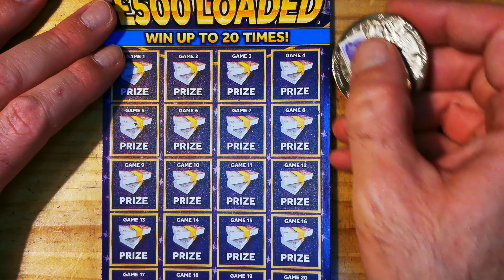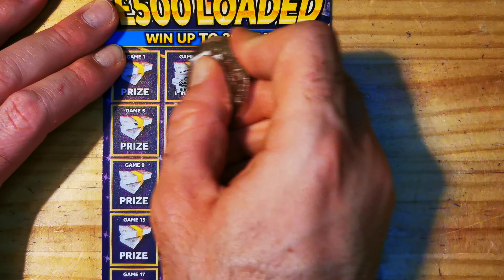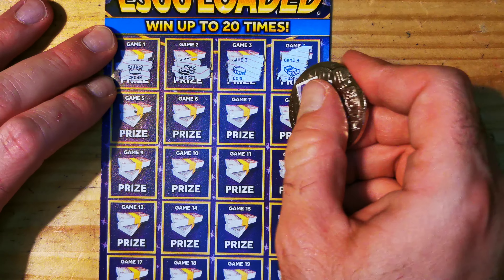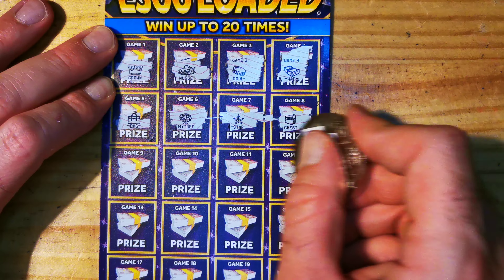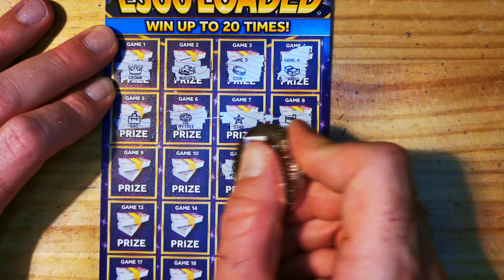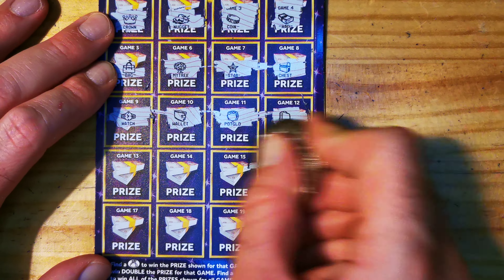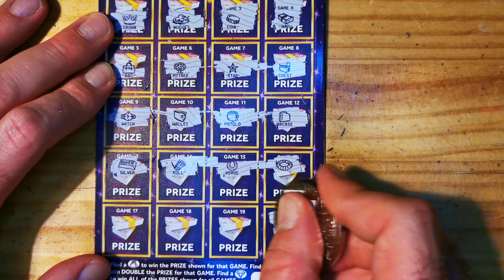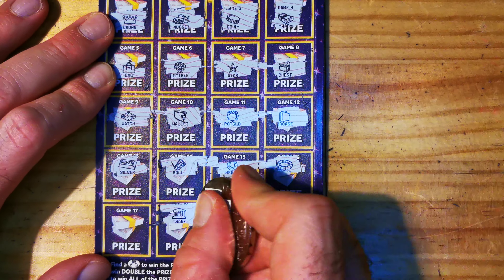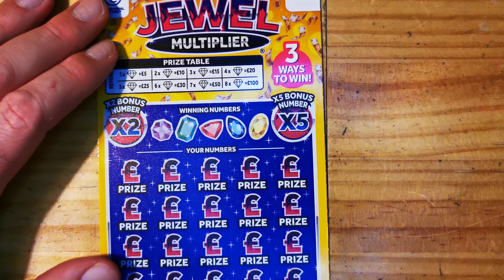On this card we have a wad, coin, nugget, crown, chest, star, money tree, bag, briefcase, plug, gold, wallet, watch, necklace, shoe, roll, silver, safe, palm, bank, and clover. So nowhere near. We have a wad coin right now.